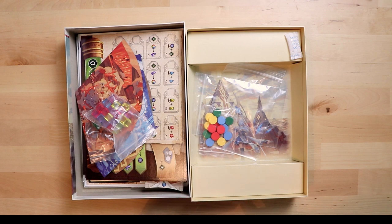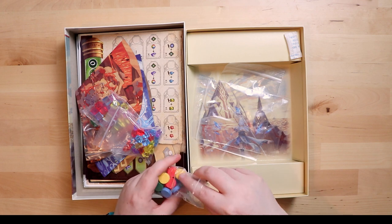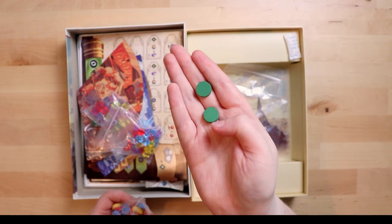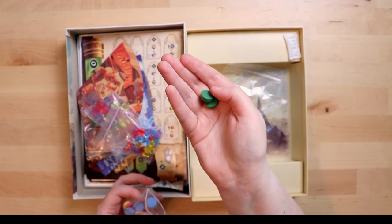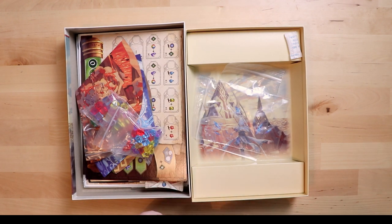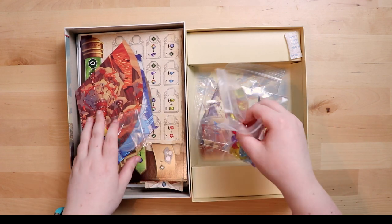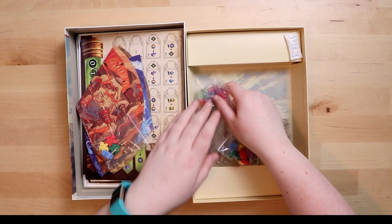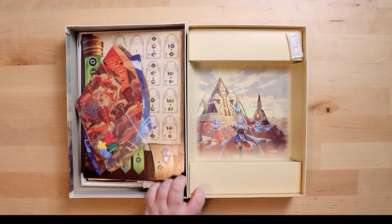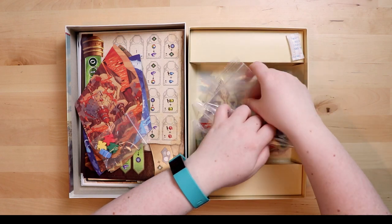Then we have some colored discs — the usual kind of standard wooden fare, but nice and chunky, a bit thicker than normal, which is good. We've also been given two bags, which must be for those little bonus tokens. It's nice that they thought about it. Taking everything out, as usual Emperor S4 likes to put something beautiful right at the bottom of the box — I just think there's something special about seeing that, a bit of effort to reward you for making it to the bottom.